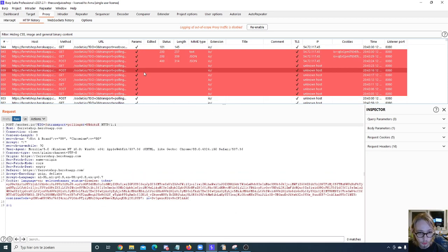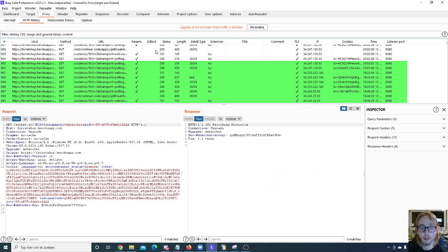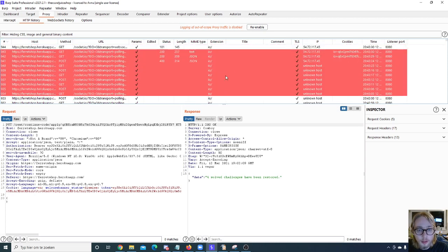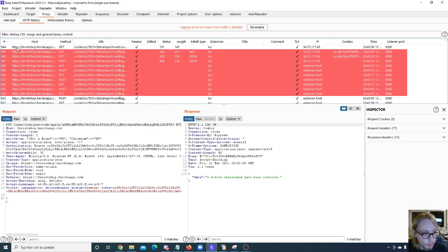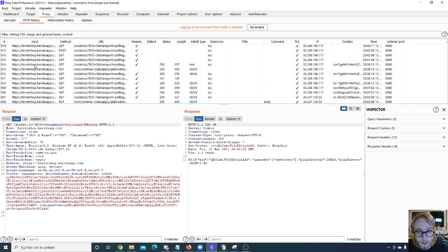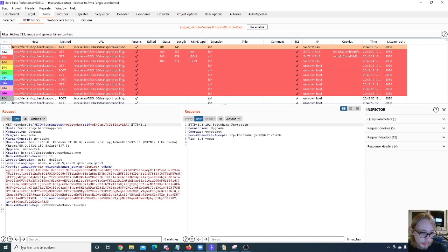You can group or color-code specific responses — for example, color all responses from one user in red and another user in a different color. You can also add a comment to a specific URL and then filter or sort by those comments. I usually put my latest request at the top by sorting by the latest number, so I don't have to keep scrolling down. You can also highlight an entire row by clicking the number.